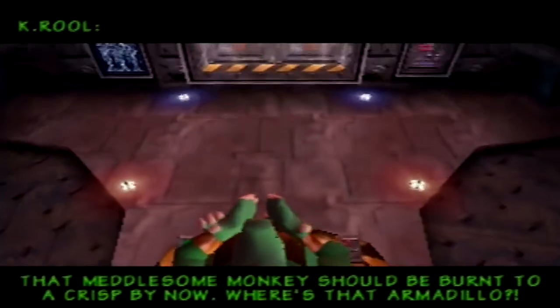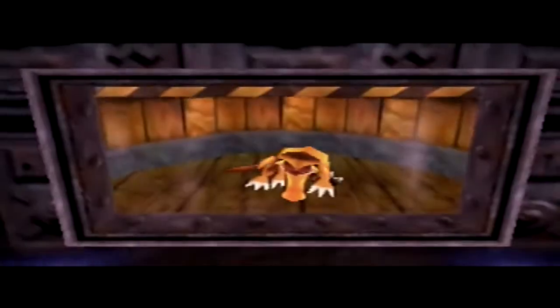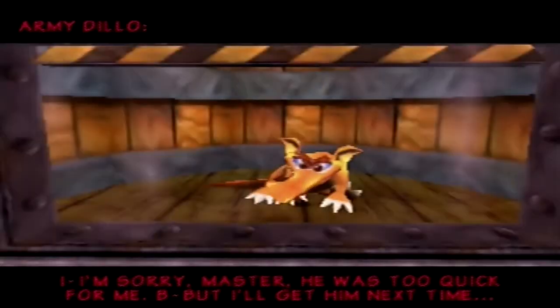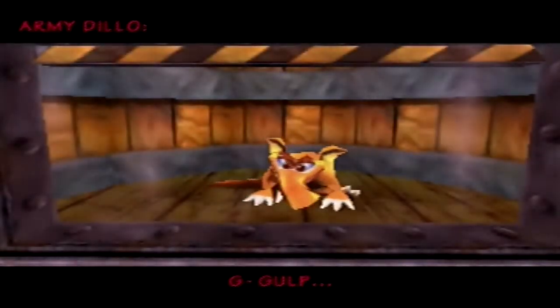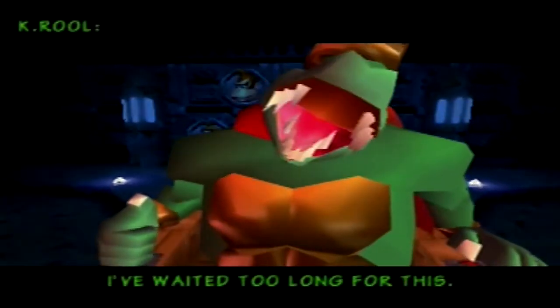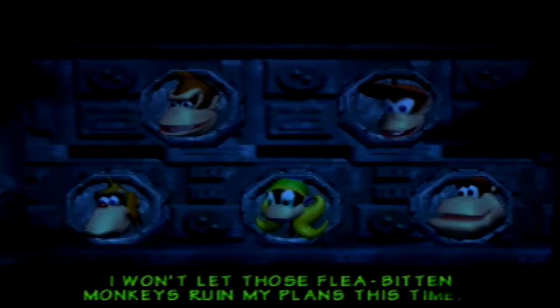Enough of my jabbing - let's head in here and start making our way towards Angry Aztec. But first, a cutscene with K. Rool: 'That meddlesome monkey should be burnt to a crisp by now. Where's that armadillo?' 'I'm sorry master, he was too quick for me, but I'll get him next time.' 'His name's Army Dillo, imbecile! I don't like failure. Do you know what happens to failures?' The minion faints. 'I've waited too long for this - I won't let those flea-bitten monkeys ruin my plans this time.'